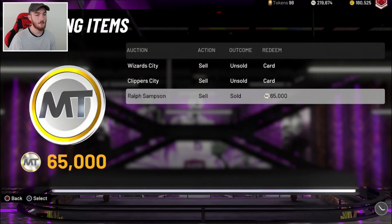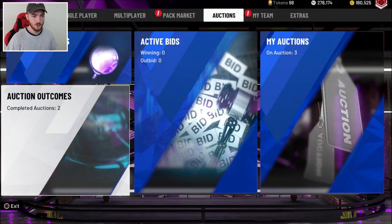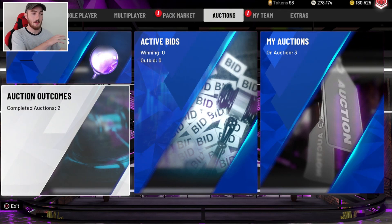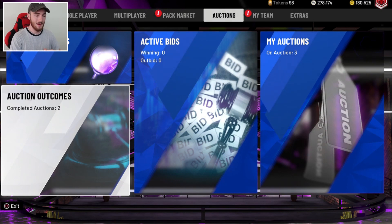We sold our Pink Diamond Ralph, but we're still not close to that Melo. We're still under 300K. What I think I'm going to have to do is put a hold on this video, record a price pack opening video, make whatever MT I can from that, then come back to this video. I don't know when these videos are coming out. I don't know if I've already dropped the price packs or if it's coming later. But I think once I record that and make some MT from it, then I think we'll be good.